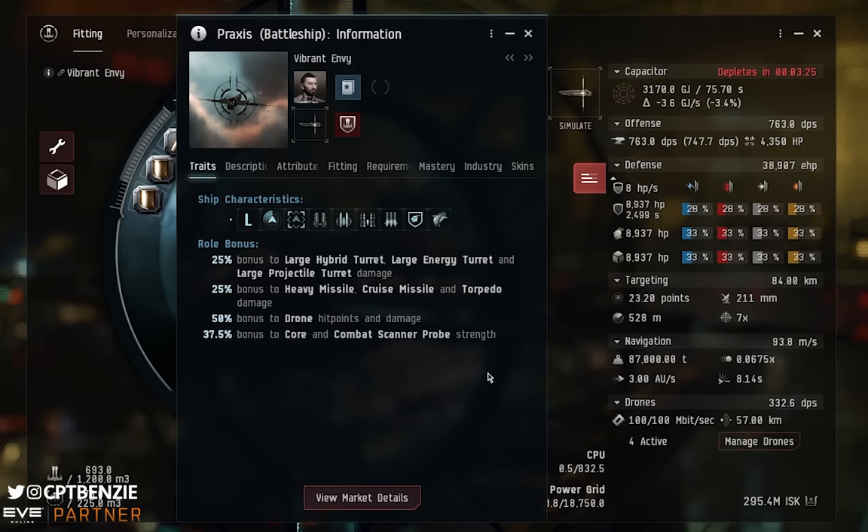Beyond that, nothing directly scales from skills. I'm fitting this with cruise missiles, so we need some missile skills. We need the Cruise Missile skill at its basic level to fit launchers, and since we're using Tech 2s, we need Cruise Missile 5. That said, if you'd rather use rapid heavy missile launchers, training into the Heavy Missile skill gives you that capability. Or if you want hybrids, energy, or projectile turrets, just train into those skills. It's a very open ship that benefits from whatever skills you already have.